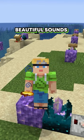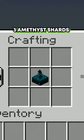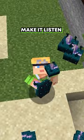You can hear the beautiful sounds of the brand new calibrated skulk sensor. It's made with three amethyst shards and one regular sensor, and by giving it different redstone power levels, you can make it listen for only certain types of sounds.